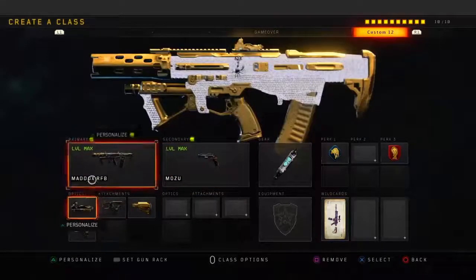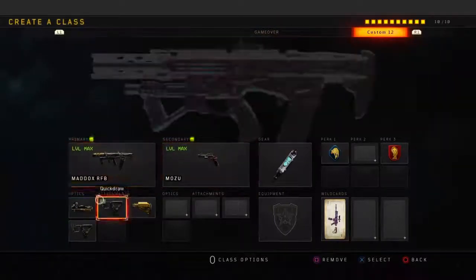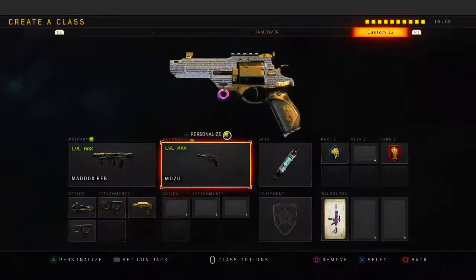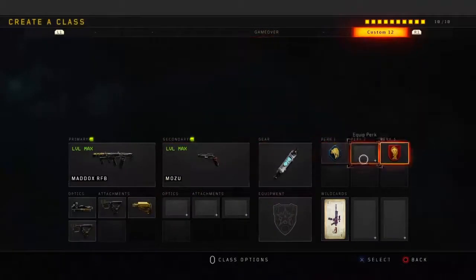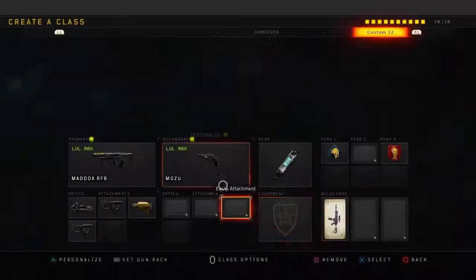For my 12th class, I'm running the Maddox — of course, it's one of those Dashy-style class setups I've been using for a long time. Running ELO, Quickdraw, Stock, Double Quickdraw, with the Mozu. For gear, Stem Shot. For perks, Scavenger and Dead Silence.